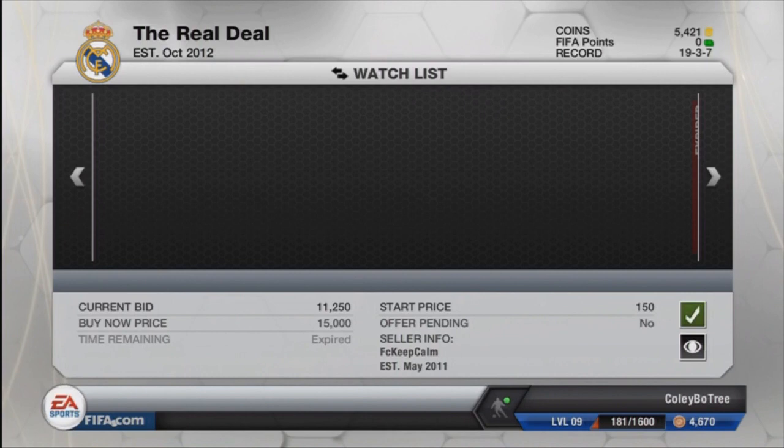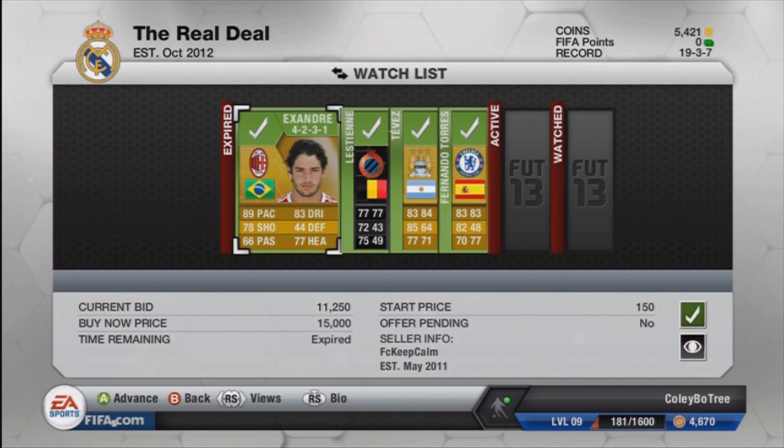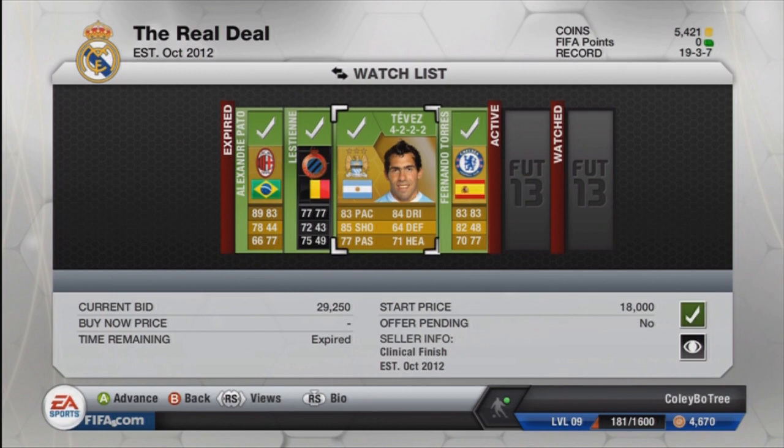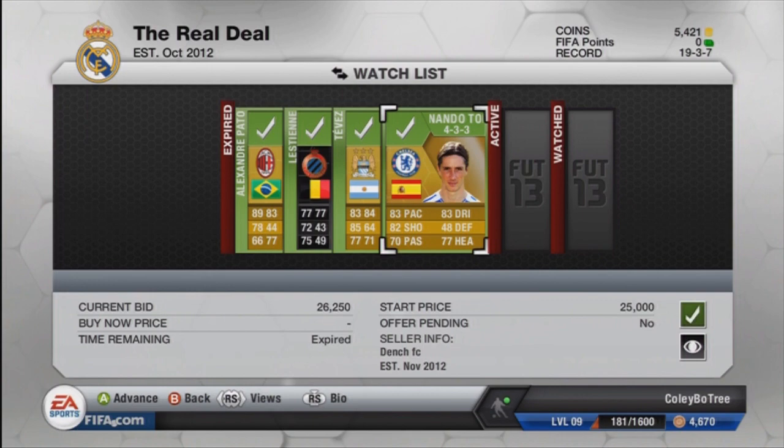We started this episode off with more trading, but we've only got four things in the watchlist waiting for us. They are four big items, the first being Alexander Pato, who we got in a CF — not actually a striker. We also got that in-form Maxime Lestian, I think is how you pronounce his name, for 10k. That is his second in-form; he just came out of packs on Wednesday, and I actually did sell him for quite a bit.